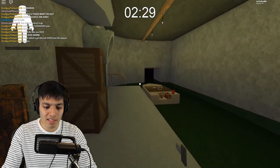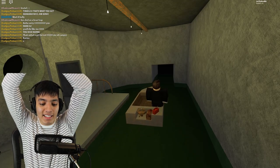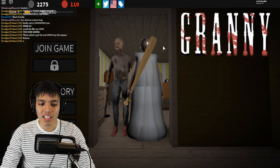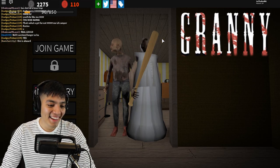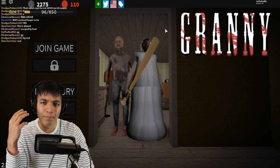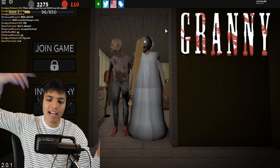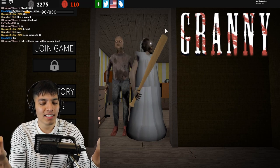We almost used up all the time finding everything. This should be the last item — we press this and there we go, we made it! Look at the little boat driving away! We escaped through the boat escape — my first time doing this, because last time I only escaped through the main door. This was pretty intense; the boat escape takes way longer than the main door because you have to do so much back and forth, running to the third floor then back down to the boat, dodging Granny and her traps.